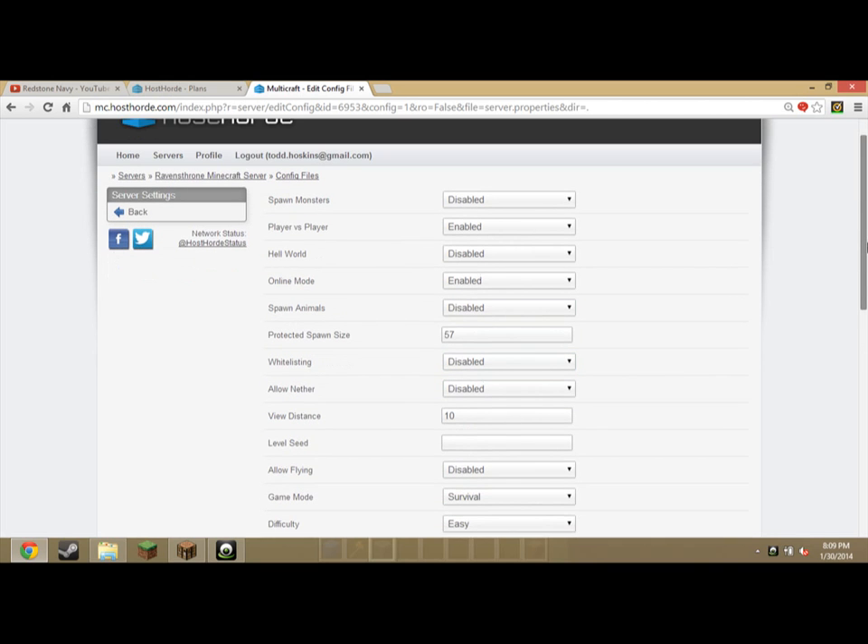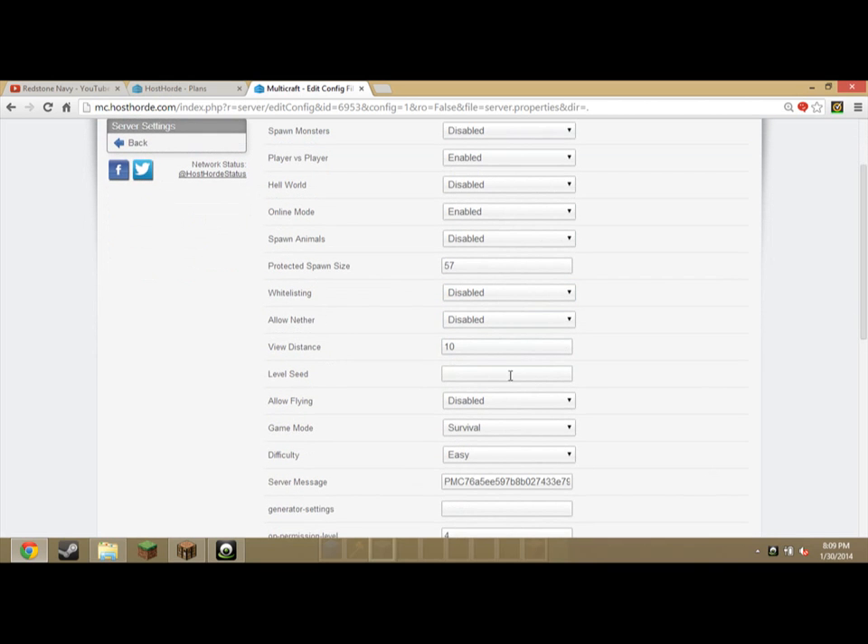Allow nether — actually, hell world, what is hell world? I don't know what that is, but I would disable it. Allow nether. View distance — I don't even know what that is. Level seed: if you want a specific seed go ahead and put that in. Terrain — yeah, seven or eight is my favorite.